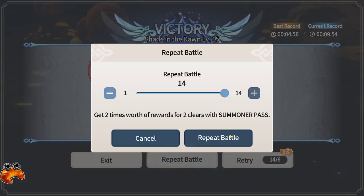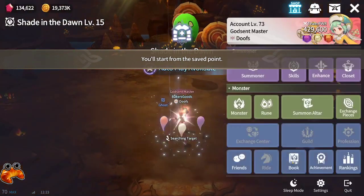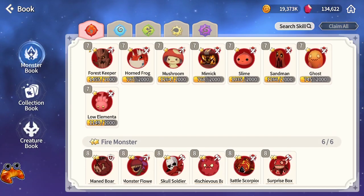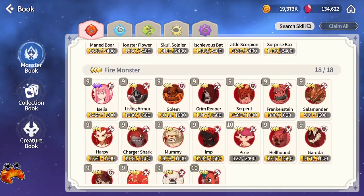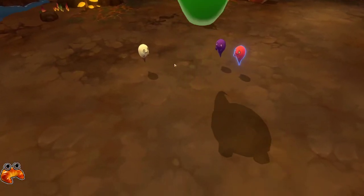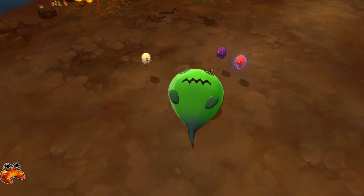Gaining more Unknown Scrolls will help you reach higher natural 1 and 2 star books, and in the long run those take a lot longer than even 3 star books take to get. So it's highly valuable to actually farm here even though it gives less experience to your Summoner.